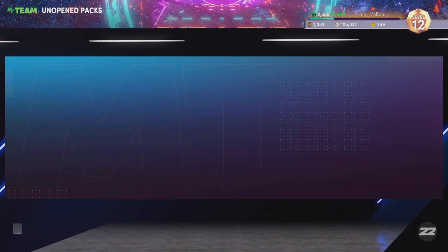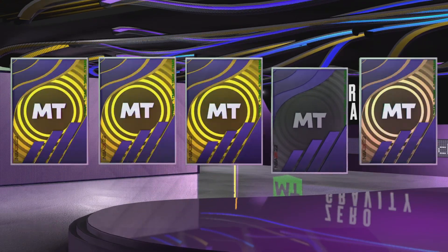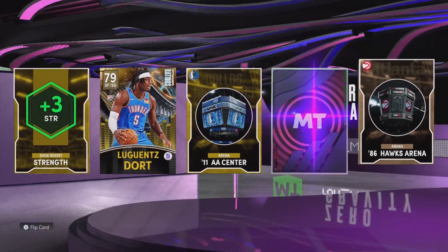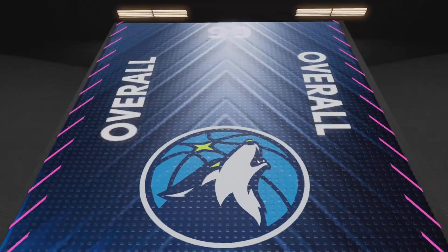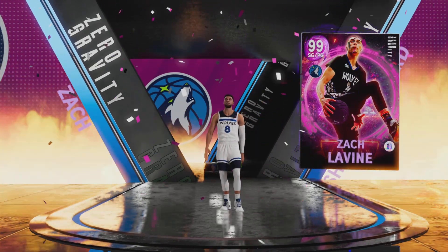What's good YouTube? Today is our lucky day because we've been blessed by the pack Odds Gods from 2K, giving us a Dark Matter Zach LaVine out of a free challenge pack, which is unheard of. I'm a no money spent guy, so I play this mode casually to see which players have certain animations and certain combos — and this is the first time I've pulled something of this magnitude from a free challenge pack.